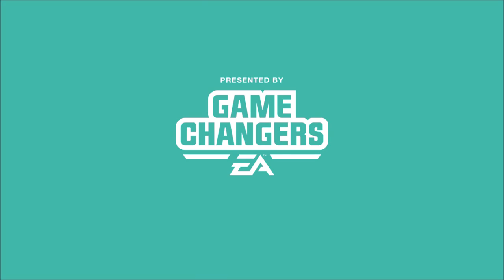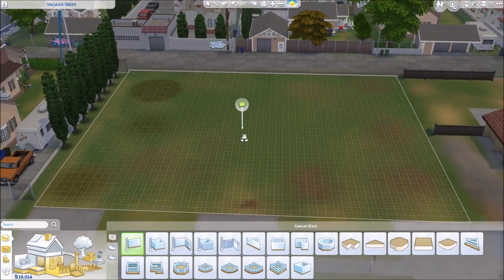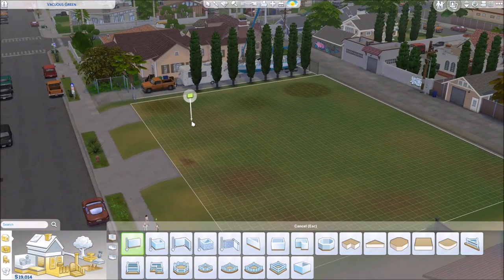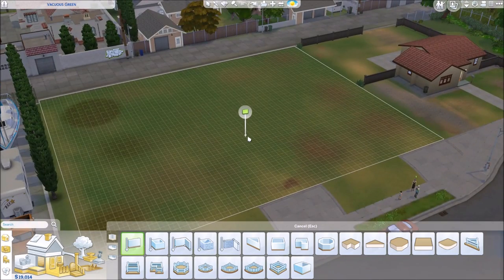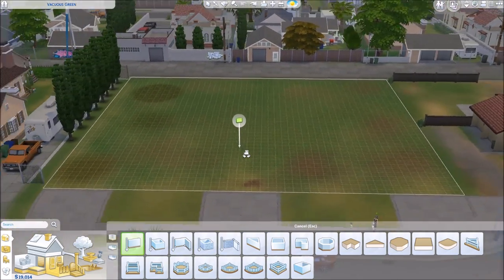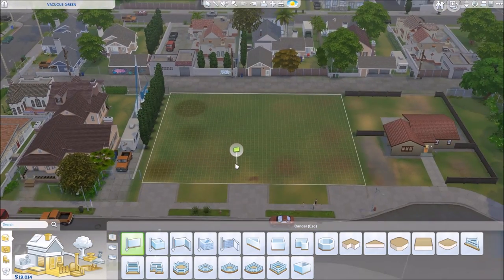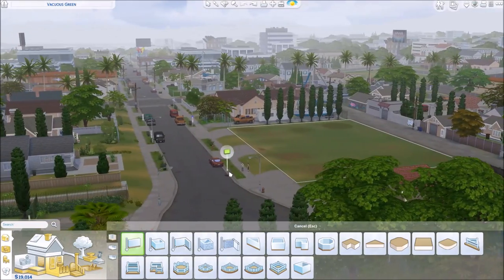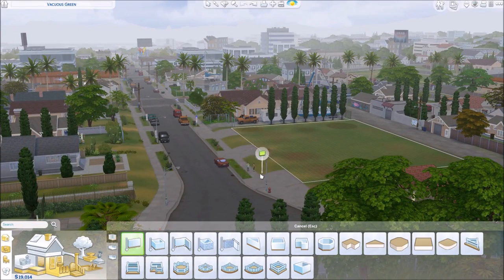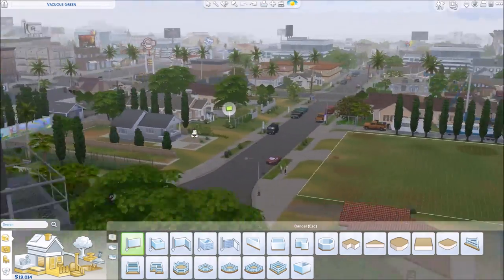This video was made possible by EA Game Changers. Hi guys, welcome to SimProof — Fry speaking here — and welcome back to another Sims 4 video. Today we are still looking at the new Get Famous Expansion Pack. EA was so nice to gift me a pre-release key so we can look at it together. This is me, the first time in build mode in Del Sol Valley. I just moved in the CAS testing family in here.